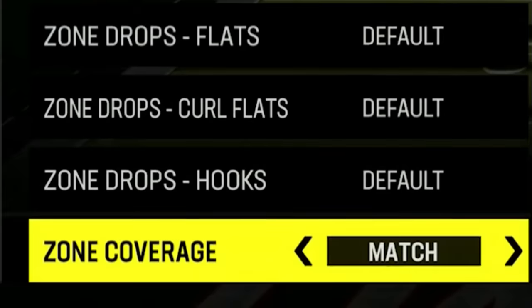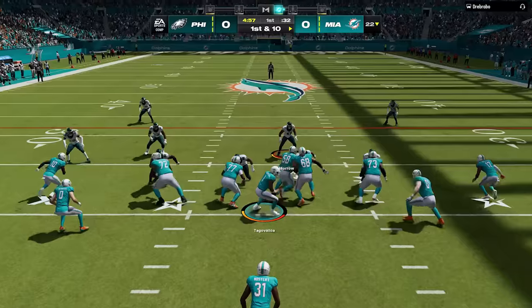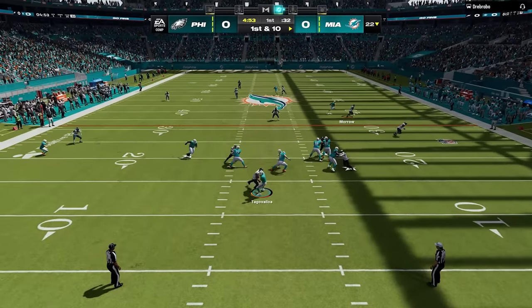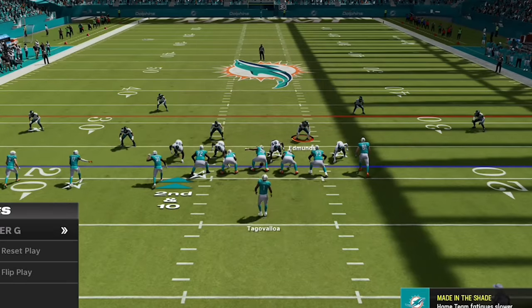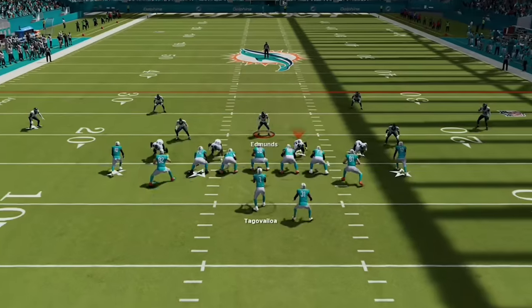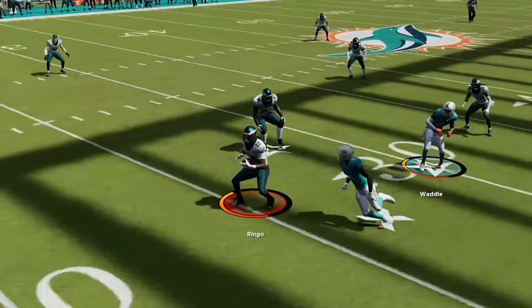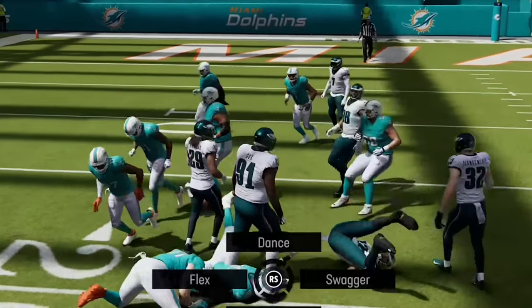I will set my zone coverage to match and my auto alignment to base so that all these coverages look the same pre-snap. We choose Cover 6 on the very first play and almost get a coverage sack as nothing is open. I try to never call the same play two times in a row to keep my opponent guessing, so on the next play I call the SS Linebacker Blitz. These two coverages are definitely my favorite, and we get an interception on the third play of the game, as this coverage is the most confusing for most opponents.